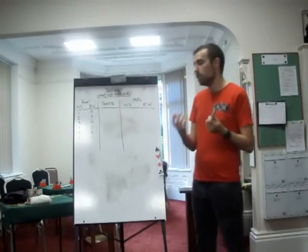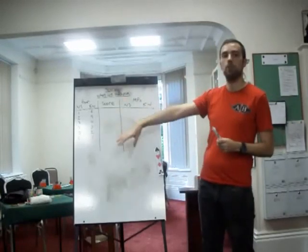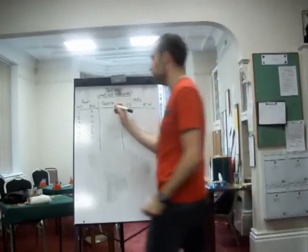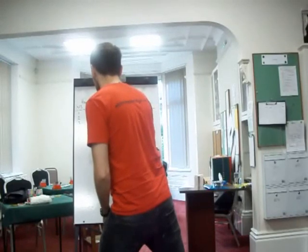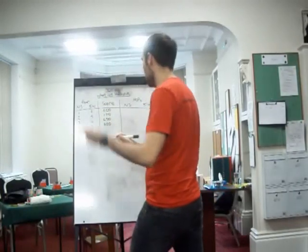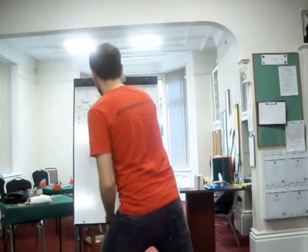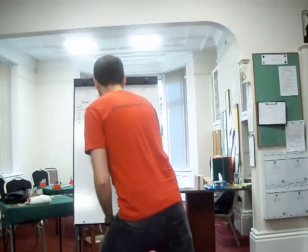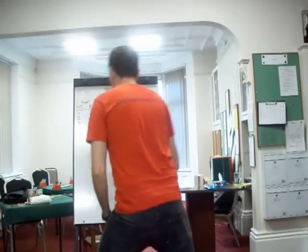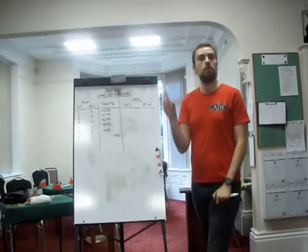Now the way a match point conversion happens is as follows. I'll just pretend that we've got some results here on this board and show you how it differs, so let's write some different scores. The BridgeMate obviously looks a bit like this. Now, the first thing to notice is all of the scoring is from a north-south perspective.